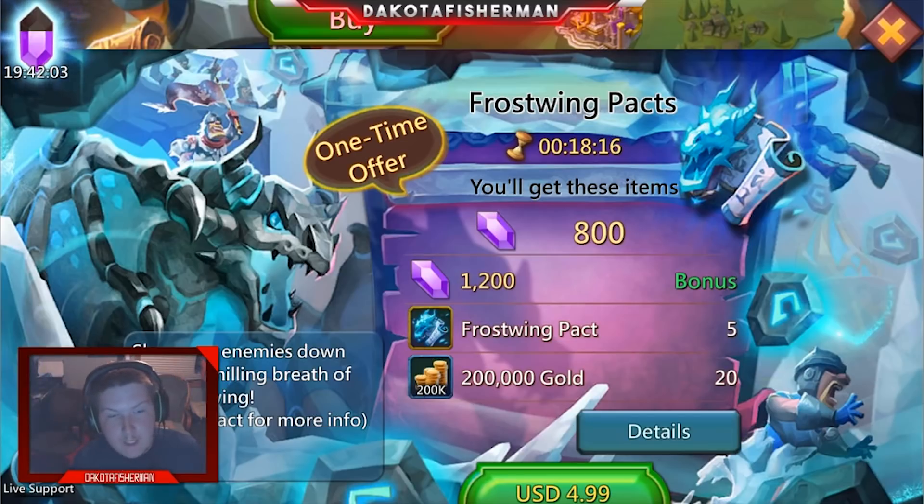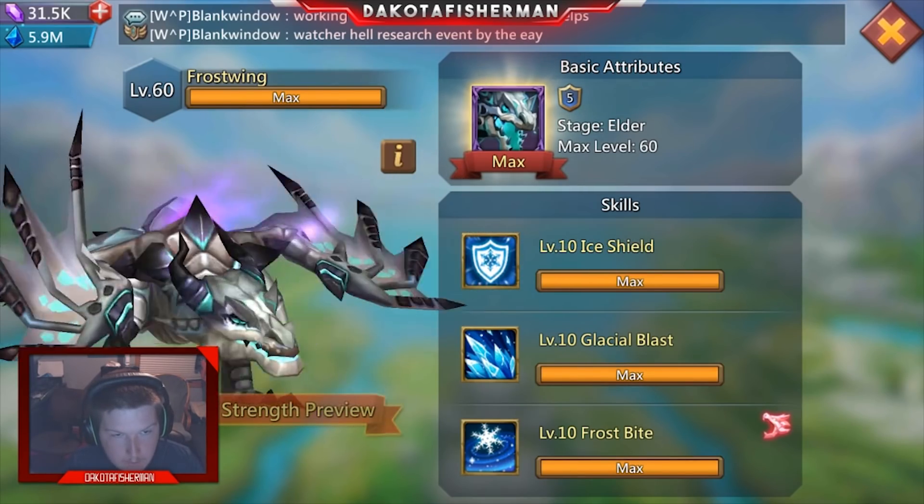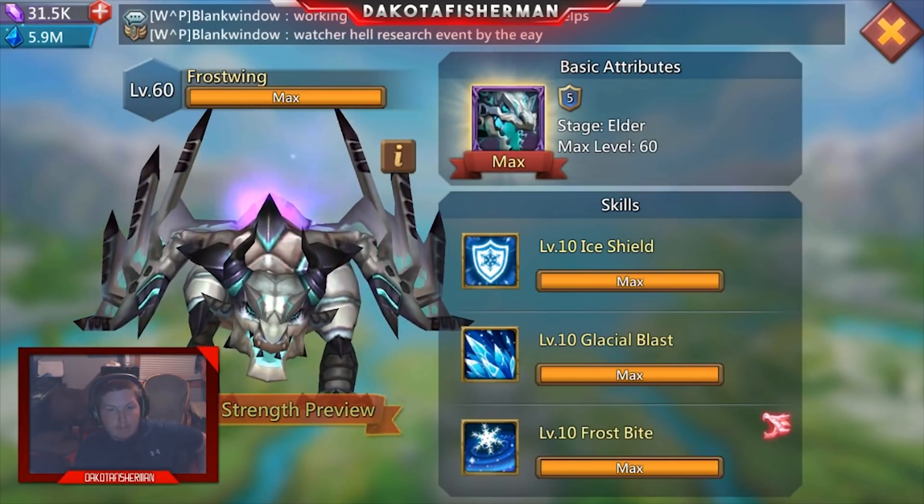Hey, what's up guys! So as you can see, the Frost Wing pack is a thing now, much like the Gargantua was for the past couple of updates. Frost Wing is now a familiar that you can buy.